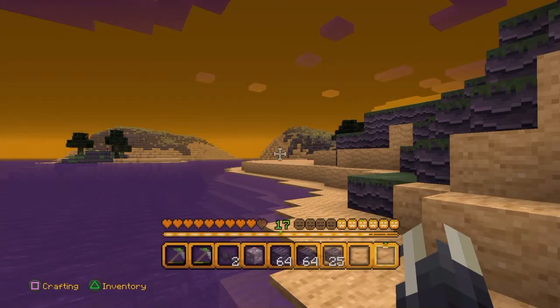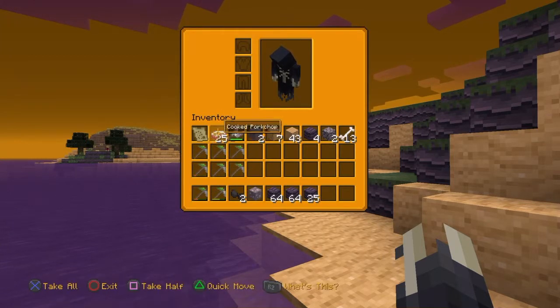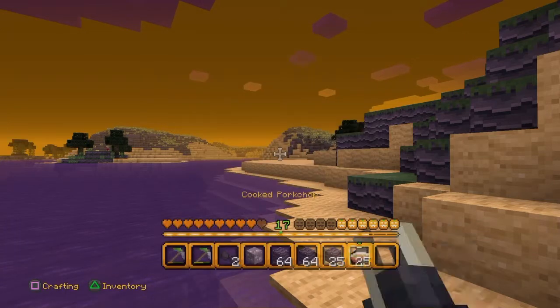To give you an idea of my project, this is what the world kind of looks like. As you can see, I chose one of the Halloween mashup packs for my character.